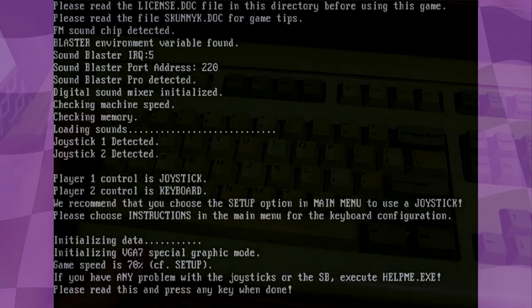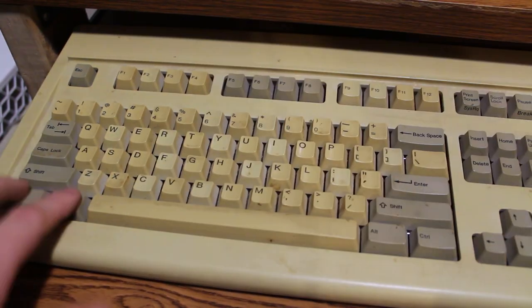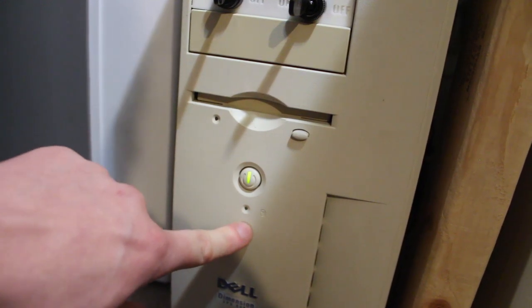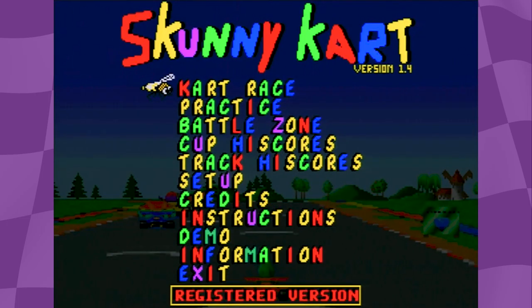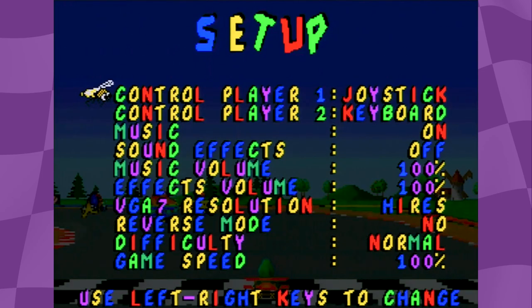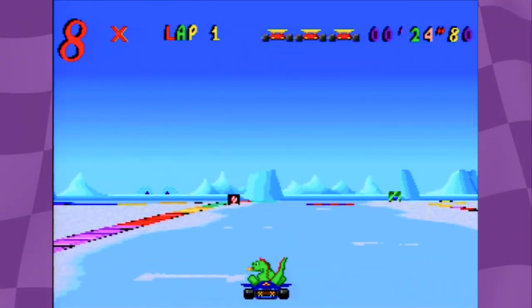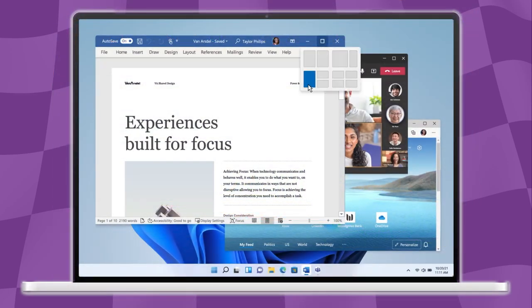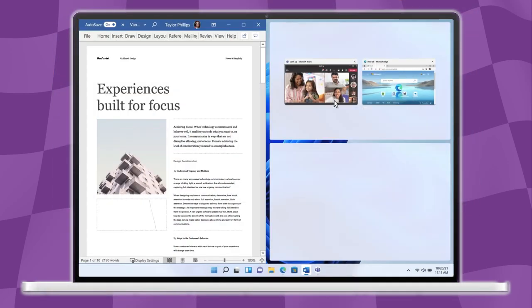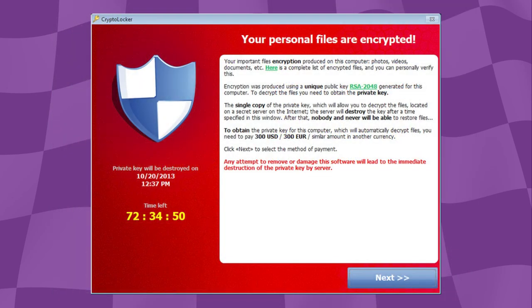It'd be quicker to just exit to DOS and reload, but that's not an option either — there's no key combo to exit that I could find. Worse, not even Ctrl-Alt-Delete or ACPI shutdown commands reset the system while Scunny Kart is running. The only way to quit is to navigate back to the main menu or perform a hard reset by holding down the power button. This is the first time a game has tried to hold my computer hostage, and it makes me glad modern OSes have a protection layer between programs and hardware to prevent this. In Scunny Kart's case it's probably just bad coding, but imagine if something malicious could lock out hardware functions this easily.